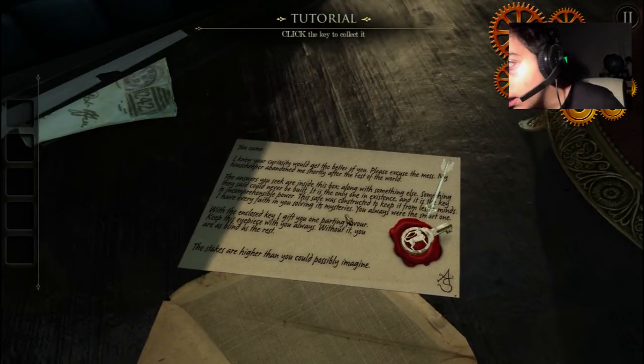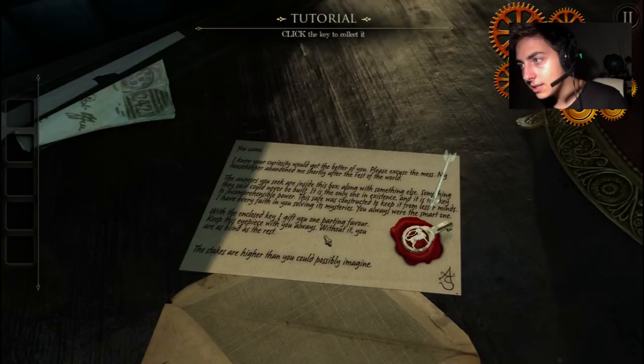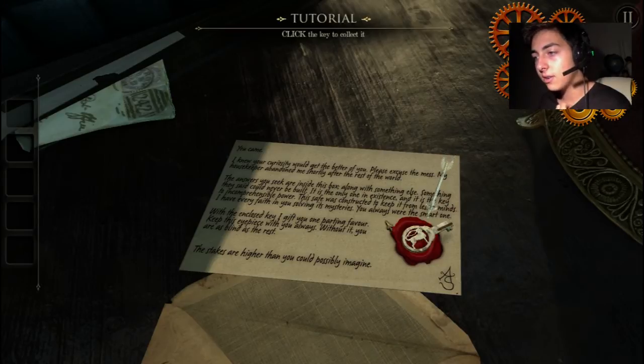Now I need to read it. 'You came. I knew your curiosity would get the better of you. Please excuse the mess — my housekeeper abandoned me shortly after the rest of the world. The answers you seek are inside this box, along with something else, something that was said could never be built. It is the only one in existence and the key to incomprehensible power. This safe was constructed to keep it from lesser minds. I have every faith in you solving its mysteries. You always were the smart one. With the enclosed key, I gift you one parting favor. Keep this eyepiece with you always. Without it, you are as blind as the rest. The stakes are higher than you could possibly imagine.'